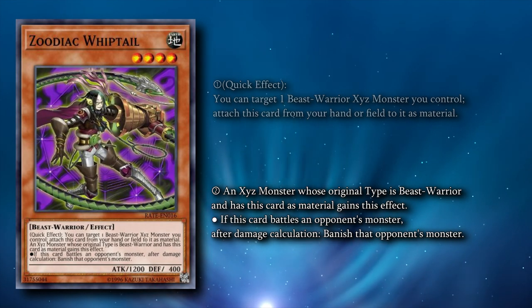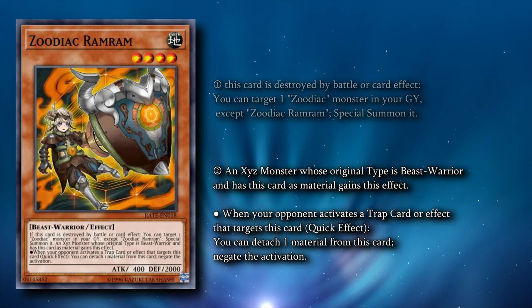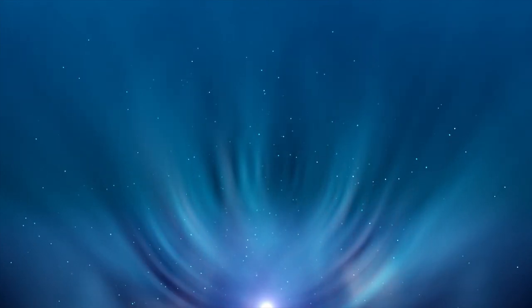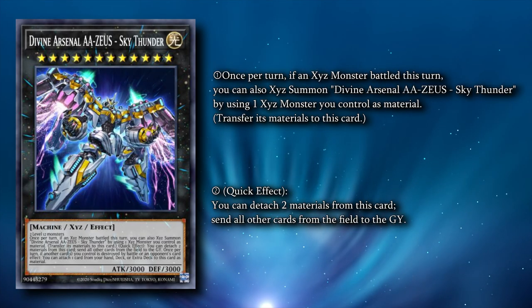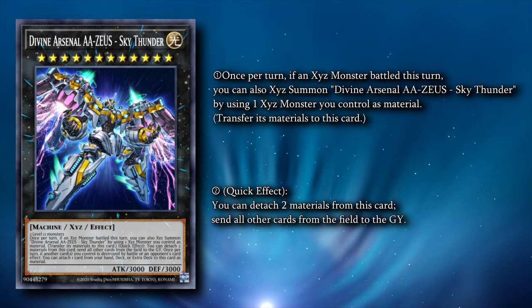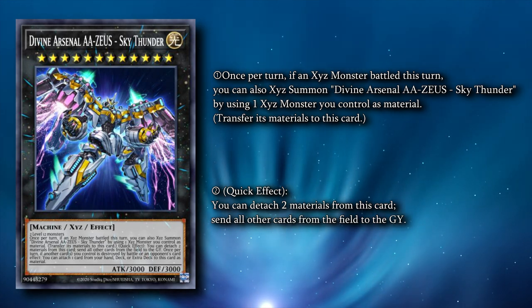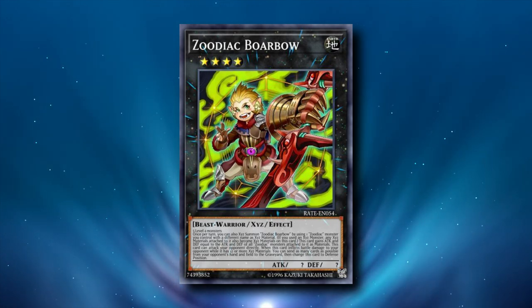For example, if Zoodiac Whiptail is in the XYZ material for a Zoodiac XYZ monster, Whiptail lets that monster banish a monster it does battle with after damage calculation. Zoodiac Ramram gives any Zoodiac XYZ it's attached to the ability to negate trap cards that target it. Kataroost does the same for Zoodiac XYZ monsters except it protects against monster effects instead of trap effects. We dedicate four extra deck slots to this engine, and the protections our Zoodiacs grant start to make a lot more sense with Zoodiac Borb. Borb is able to attack your opponent directly, which is good because it enables AA Zeus lines as a powerful removal option. Zeus can be summoned on top of any XYZ monster if an XYZ monster has battled this turn. Zeus can detach two XYZ materials to send — not destroy — every other card on the field to the graveyard. This effect is also not a once per turn, which is good for us because the Zoodiac XYZ monsters can stack themselves on top of each other to create a four-material Zeus with two activations in the same turn. Borb being able to attack directly will either force out some kind of interaction from your opponent, or they'll be facing down the strongest board wipe in the game.